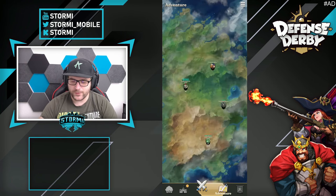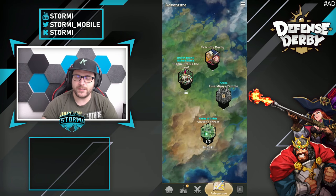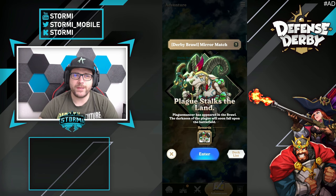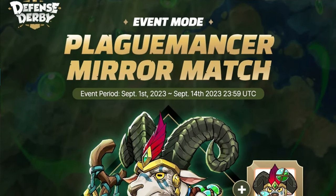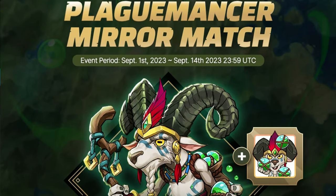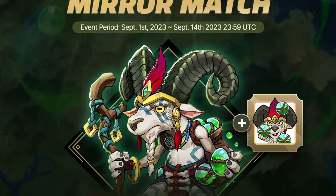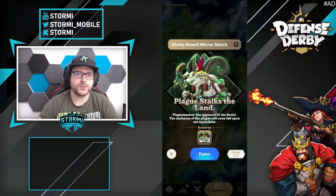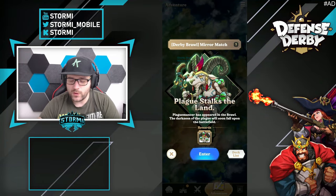To unlock the first emote it's pretty easy: get over to the event section and you will see the mirror match event — 'Black U's Dog Still End.' The event is available from September 1st until the 14th at 23:59 UTC. Get the new unit in mirror match, win first place, and get the Black Umanza emote. I have already done it.